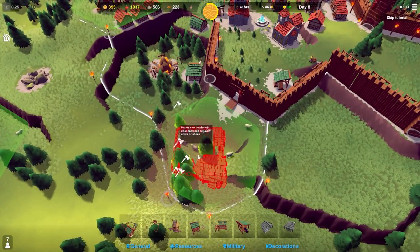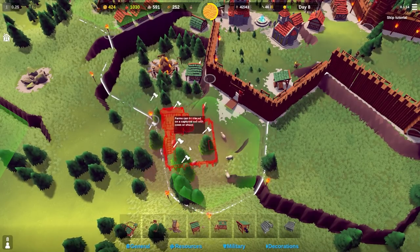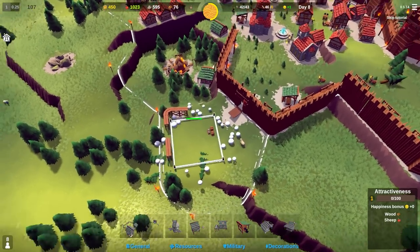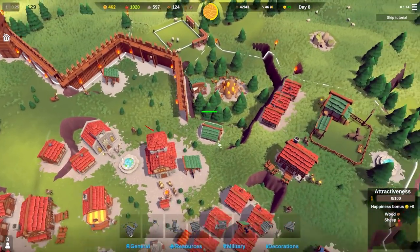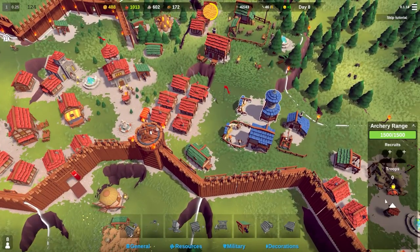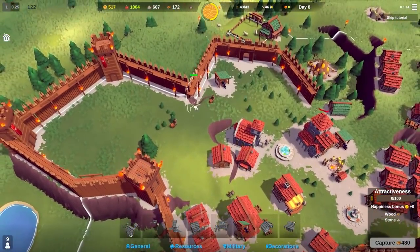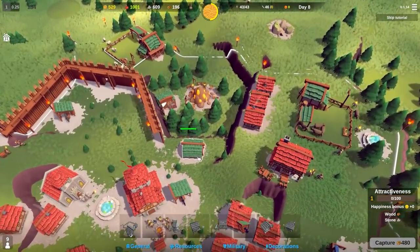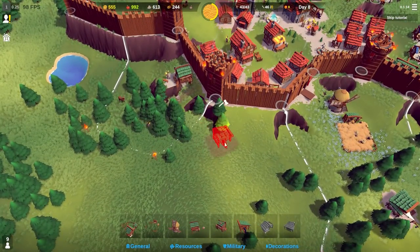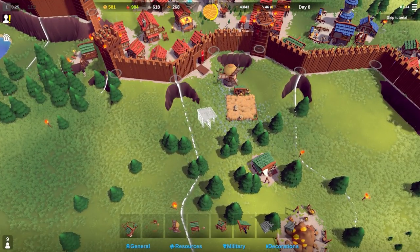Placing the farm is problematic as it will interfere with pathing. I hope we can still get down that way - we can only find out by placing it. We do still have some people free. At this stage what resource do we need most? It's wood. We'll go for a sawmill and place it back here where there are loads of trees. Sawmill goes there.